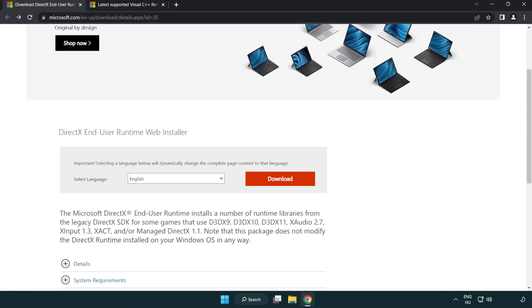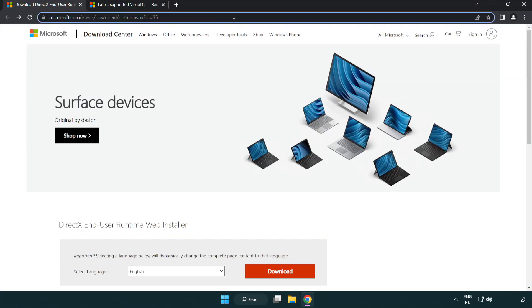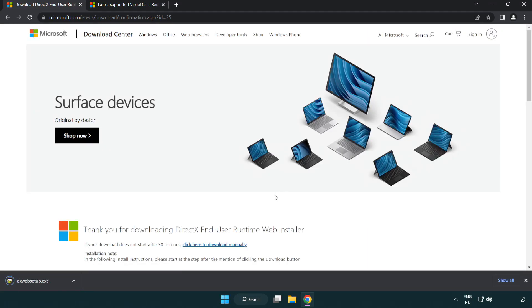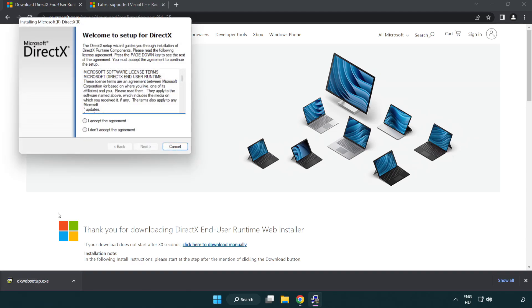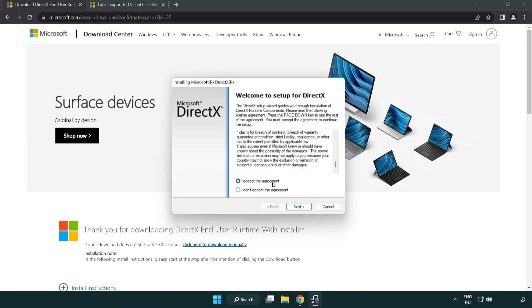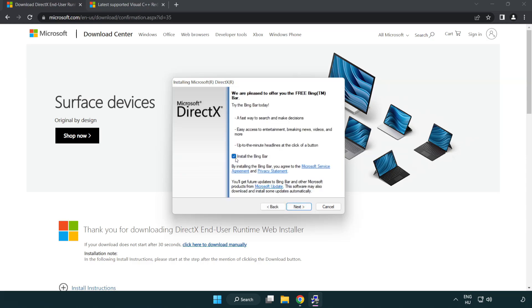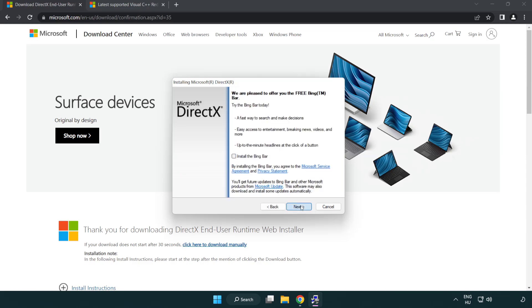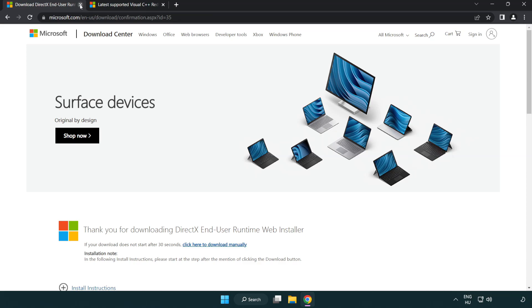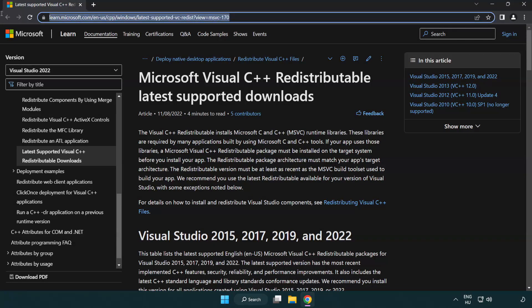Open an internet browser and go to the website link in the description. Click Download, then install the downloaded file. Click I Accept the Agreement and click Next. Uncheck Install the Bing Bar and click Next. Once installation is complete, click Finish and close the DirectX website.